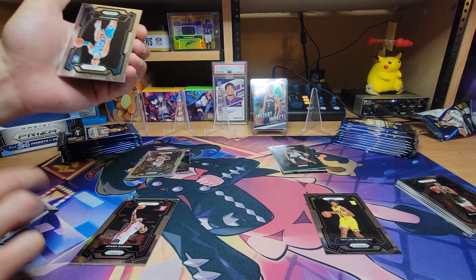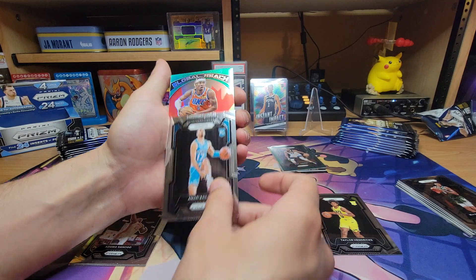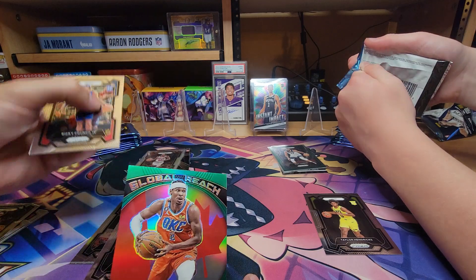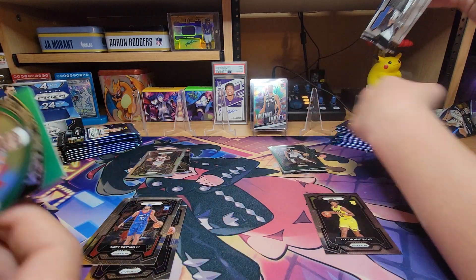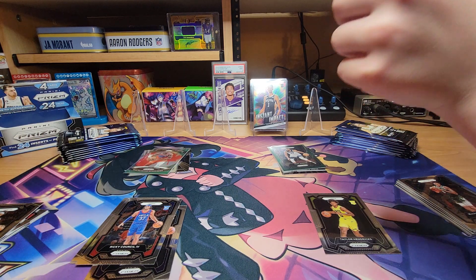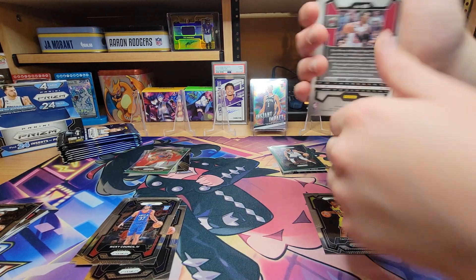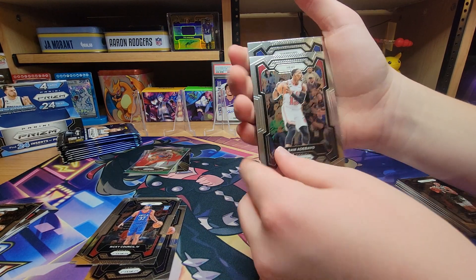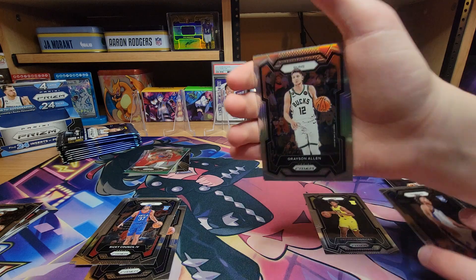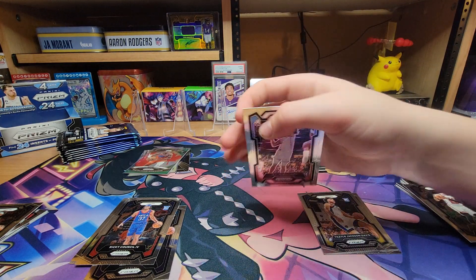Got the green thing back there. Amari Bailey. Global Reach - Shai. Want a green insert. All right. Now Ricky Castle in the back. I'm gonna go grab us some sleeves while he opens this pack. Bam. Trace Jackson-Davis prism. Grayson Allen. That's Ricky. And Jalen Williams.